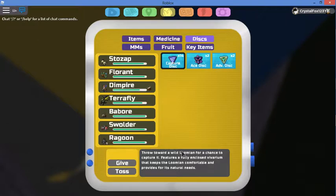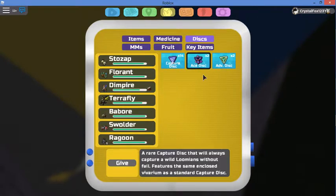This is the basic one — it improves the chance of capturing a big numen and enclosing it, keeps the numen comfortable, and provides its natural needs. And this is the most powerful one, which you buy for 50 Robux. A great capture disc will always capture a wild numen without fail, featuring the same enclosure as a standard capture disc.